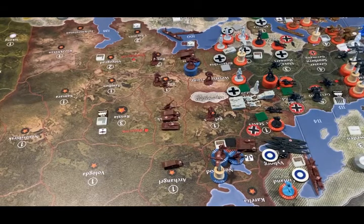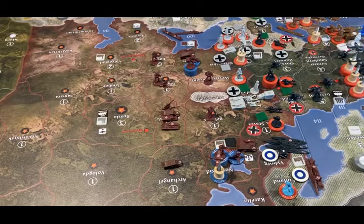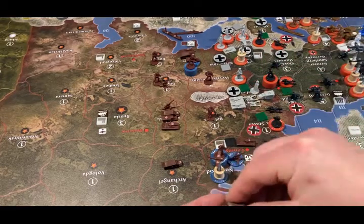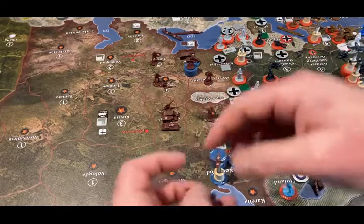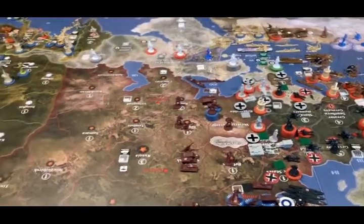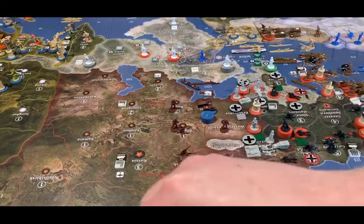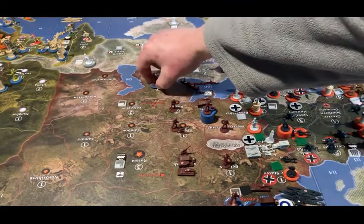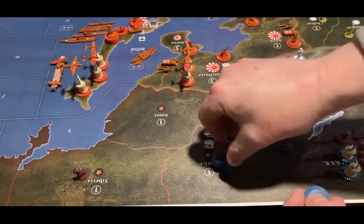Placement of new units. The Russians have the tech where they can put one additional unit into each facility, so this minor factory can produce 4 units instead of 3. They're going to put 2 of their new artillery and 2 of their new infantry there. The military base in Ukraine can take 3 new men. The military base in the Caucasus can take 3, but it's only going to take 2 men.